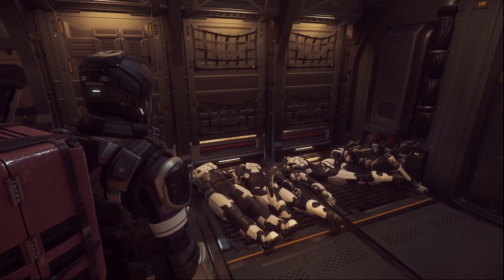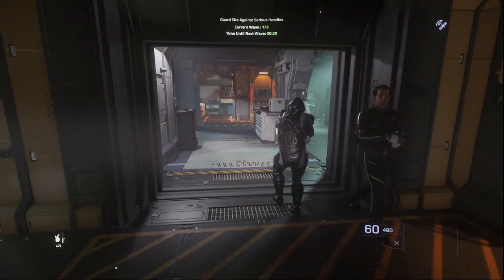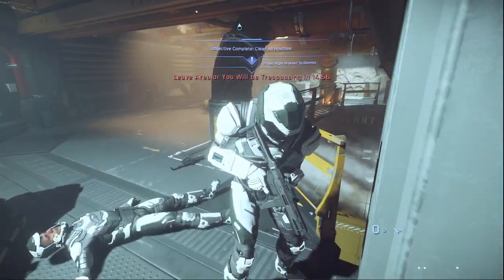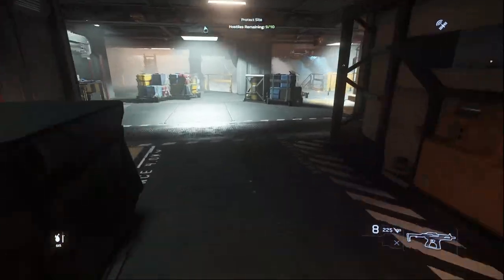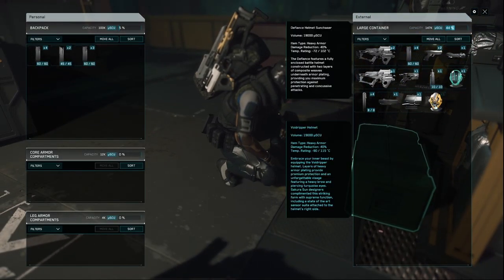Not to mention, bunkers are a great source of free gear. As it stands in 3.19.1, only Crusader and Hurston have bespoke armor, with Microtech and R-Corp feeling very simple and color-coordinated. You'll find a mix of light to heavy armor in both the allied and enemy AI, as well as the possibility to find harder-to-find random pieces in these red chests.